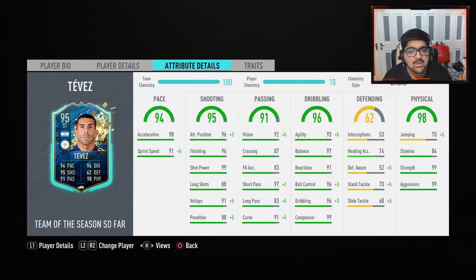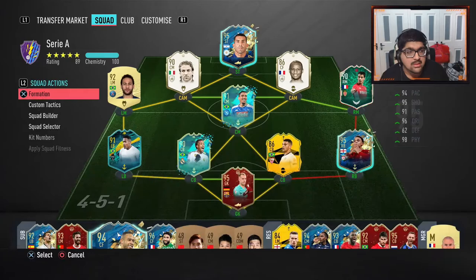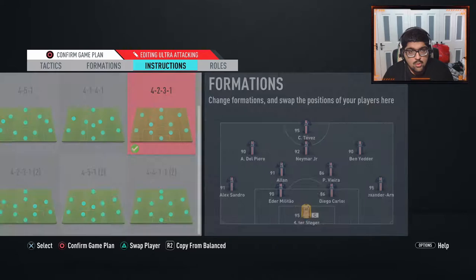I think the basic chemistry style is best for him - it gets his sprint speed up to 96 and acceleration to 98, boosts attack positioning, volleys, penalties, vision, short and long passing, curve, dribbling, and jumping. His only real weakness will be feeling a little heavy in game due to his body type. He's got the finesse shot and outside foot shot traits, plus team player, which means his weak foot won't be used too often.